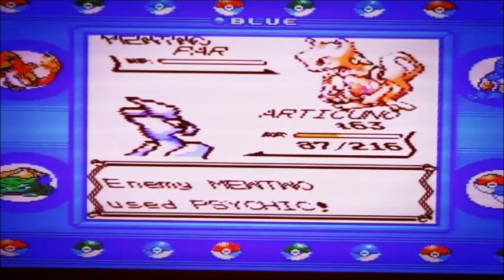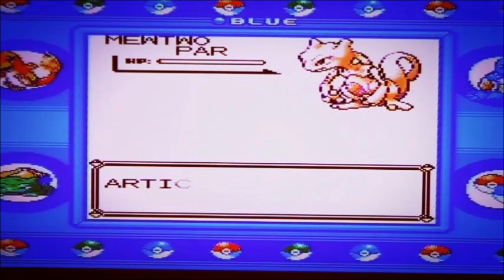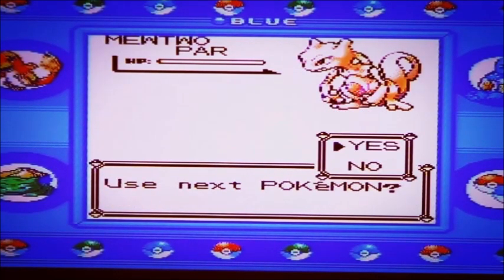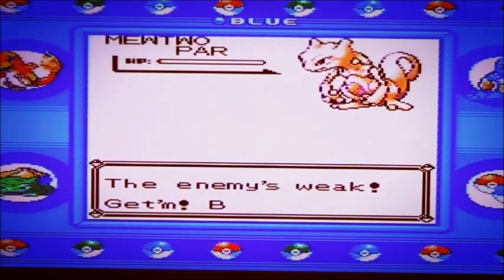That was a close call right there. But it doesn't matter - one of my favorite Pokémon just died. I'm thinking of getting Blastoise out since it's got such a big life bar.